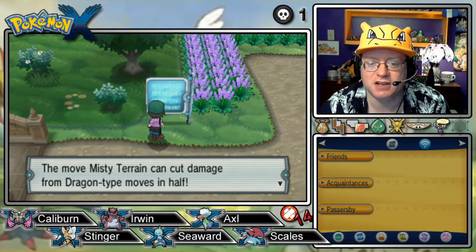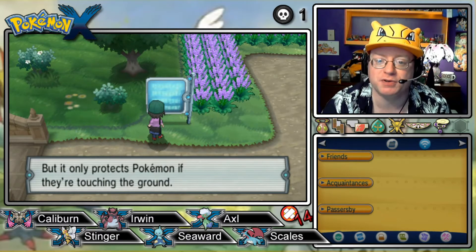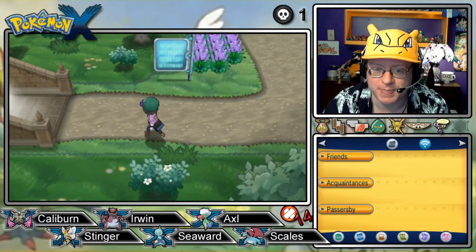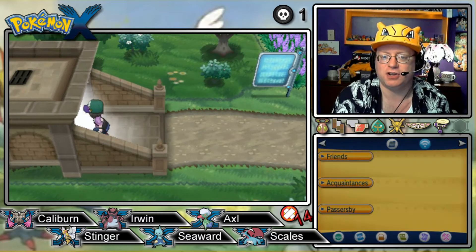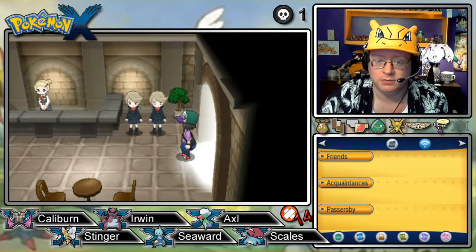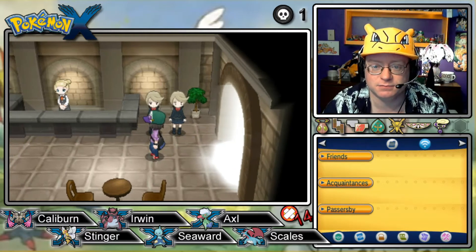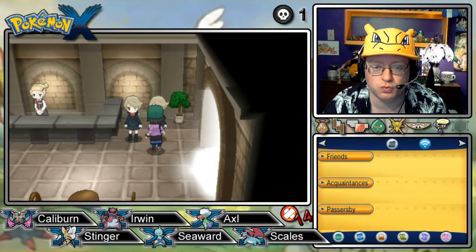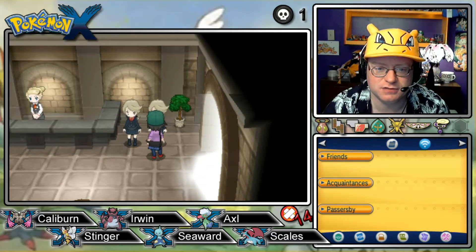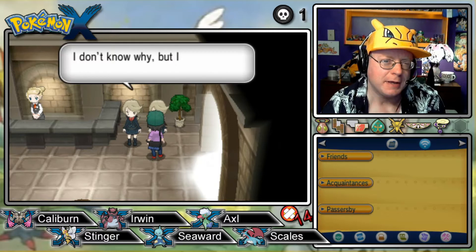The move Misty Terrain can cut damage from Dragon-type moves in half, but it only protects Pokémon if they're touching the ground. Maybe I was completely mistaken when I assumed it protects against all status conditions, or maybe I was correct and they just didn't say it. We're going to get attacked by these two, aren't we? But why are they exact duplicate twin copies? Anyone else hankering for some double-mint gum?